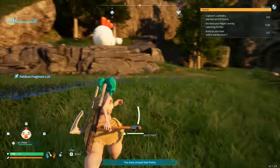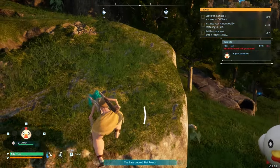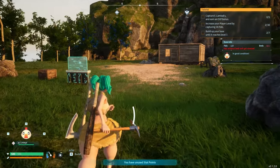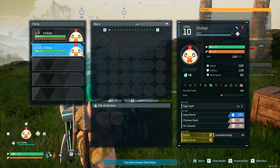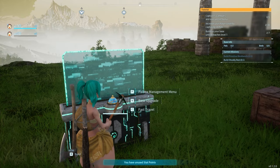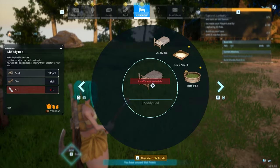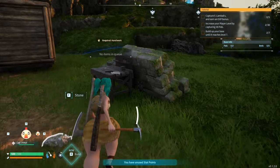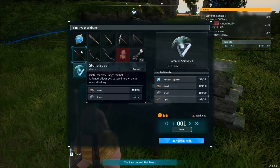It drops way more than that! Usually when pals are in the base they tend to work and gather stuff. But the chicken does not do that — so it doesn't really matter that he's here. I'm actually going to put him in my party and level him up. So what do we need again? We need a bed, and I still need one wall — but I wanted to make pal spheres.